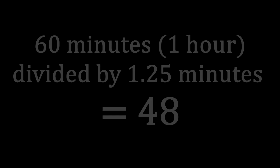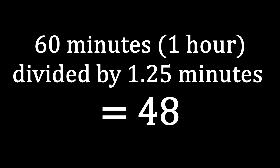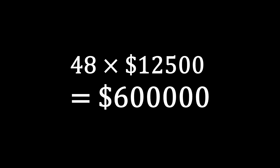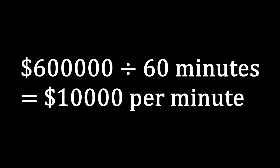Now, unless you're really, really good, you're not going to be able to get a clean run every single time. So let's add a three-second margin for error per race to get 1 minute 15. That's equal to 1.25 minutes. 60 minutes divided by 1.25 minutes equals 48 — the amount of times you could play this in one hour. 48 times 12,500 equals 600,000 credits, which is a more realistic amount you could make in one hour. This is equal to 10,000 credits per minute.